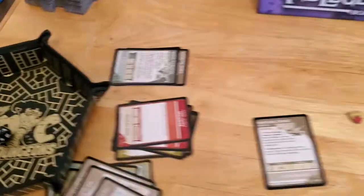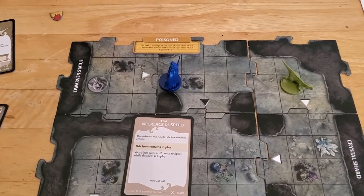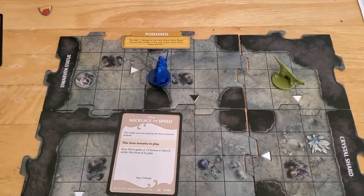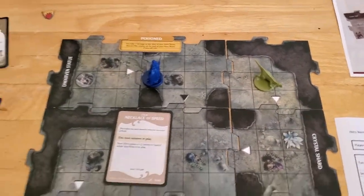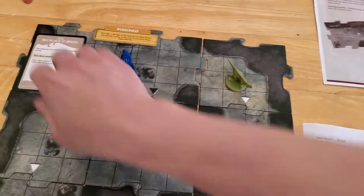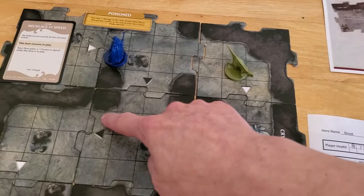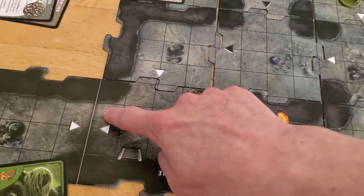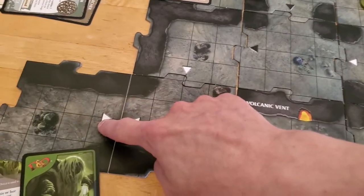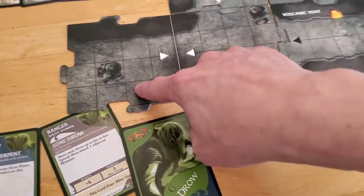The swarm of spiders is gone. We can move nine spaces — maybe it actually will be helpful so we can get away from this thing again. Let's see how far we can move with nine. Corner to corner: one, two, three, four, five, six, seven, eight, nine — we can move all the way down here. And I think I will do that.